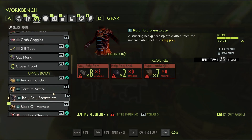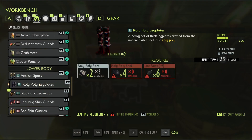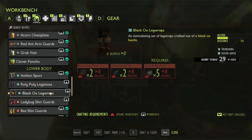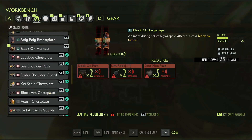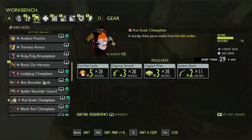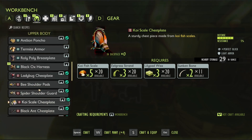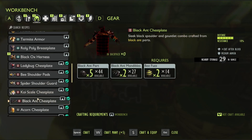Not roly-poly breastplate, roly-poly leg plates. We don't have lint - we don't have access to lint at the moment. So we haven't made this - that gives us perfect block on light armor. And we have not made the black ant armor. So what does that give us? Crit after block.